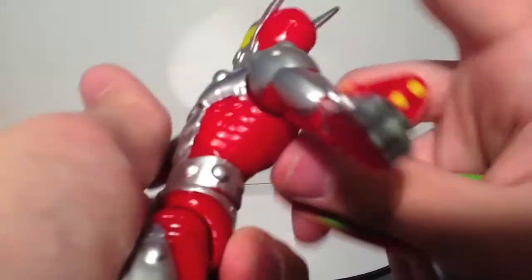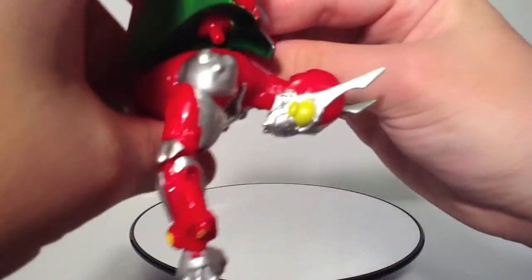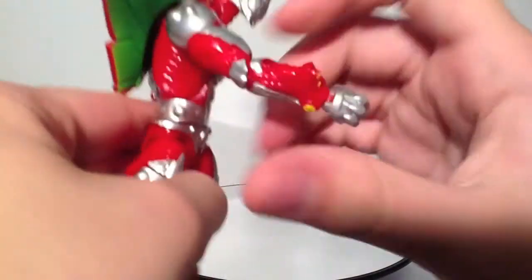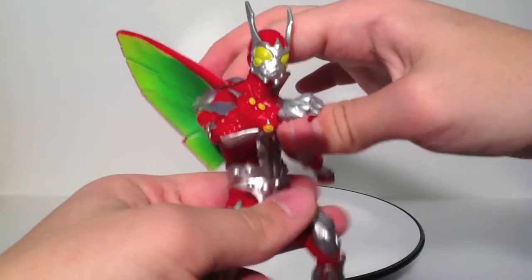His wing pack also comes off, but his ab crunch doesn't go back any further. Overall, he's well detailed and has a lot of new molding on him, like these gauntlet things. Overall, he's a pretty unique little action figure.